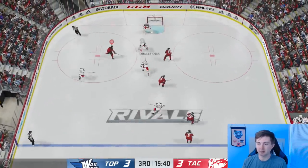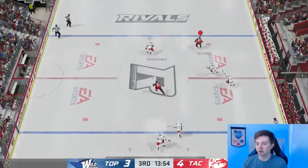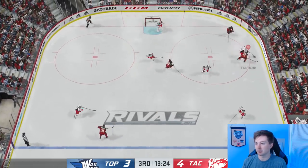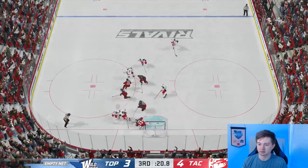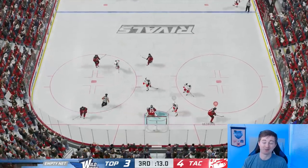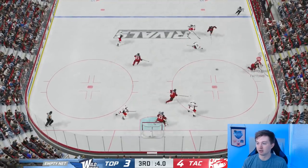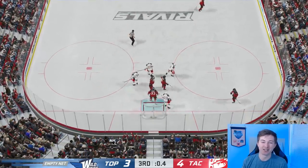Broberg. Zibanejad. 4-3, let's go! Oh, nice poke. Nuge, he's coming up. Didn't quite get the angle I wanted — Stamkos just took a penalty with 30 seconds to go. Nice save! Oh my God. Another nice one, big poke. Browns with the glove. 0.4 seconds. I think we're able to just hold on and barely win this one.